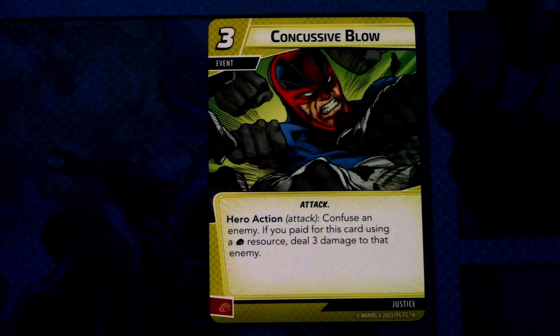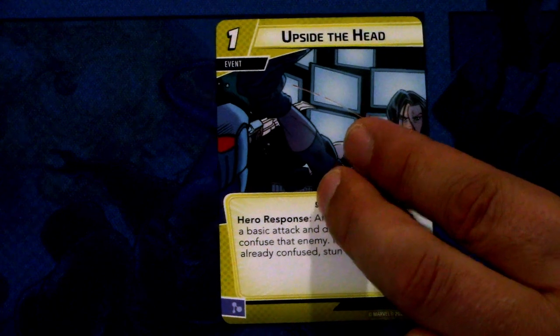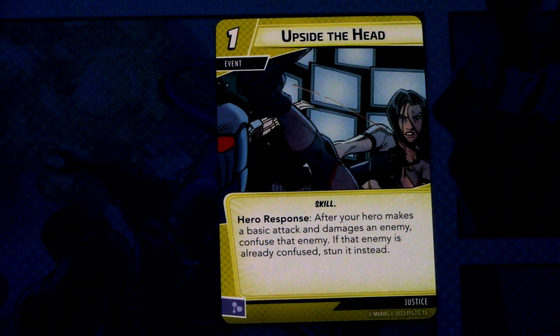Next up we have Concussive Blow — I think this is a reprint with a new image. There are three copies of this. It's a three cost event, attack. Hero action attack: confuse an enemy. If you paid for this card using a physical resource, deal three damage to that enemy. And this can be committed as a physical resource. Next up we have Upside the Head — three copies of this in the deck. Upside the Head is a one cost event, skill traited. Hero response: after your hero makes a basic attack and damages an enemy, confuse that enemy. If that enemy is already confused, stun it instead. And this can be committed as a mental resource.